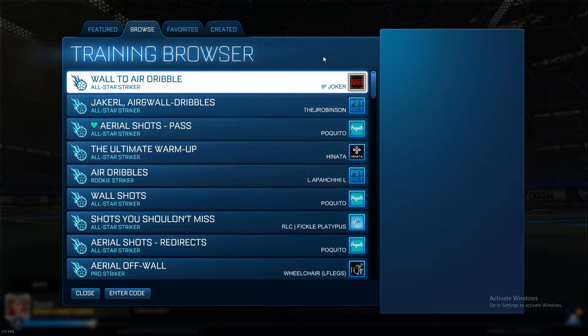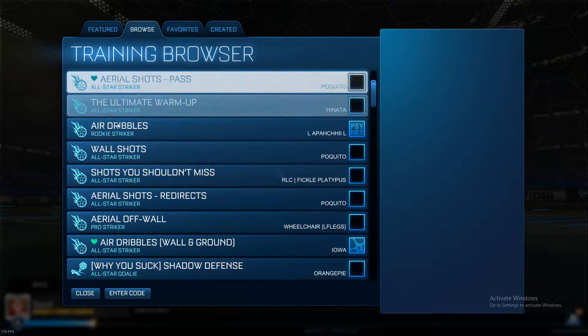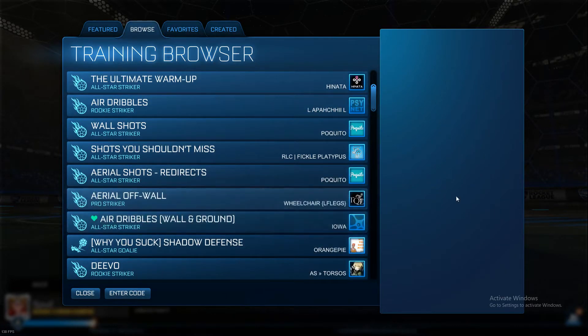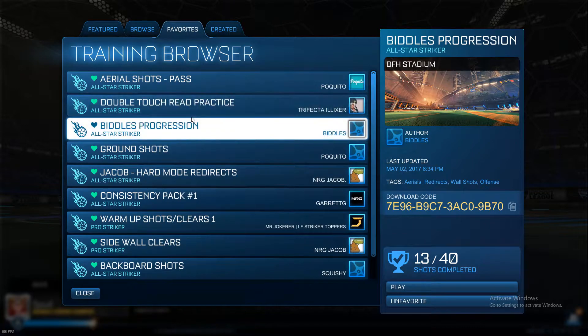If you scroll down, you'll find goalkeeper training, and there are ones like Saves, Double Jump Aerials, and Shooting Consistency — those are the ones I'd recommend first because you'll get better at shooting and saving, so you'll improve at both offence and defence. At the same time, if you're in free play learning how to control your car, you'll be able to move on to aerial shots quicker. Because you've already got knowledge on hitting the ball on the ground, you can take that and use it to hit the ball in the air. With custom training, you can also favourite packs — and these are the ones I've got saved that I want to recommend to you guys.